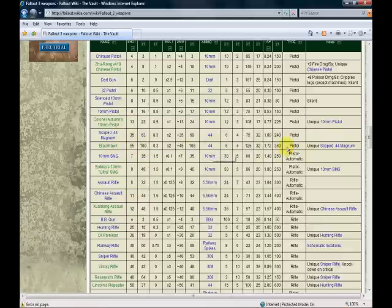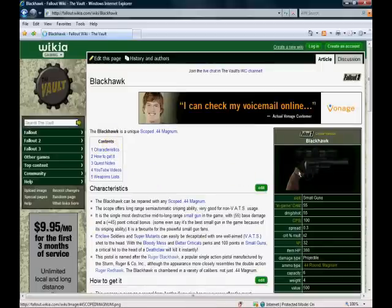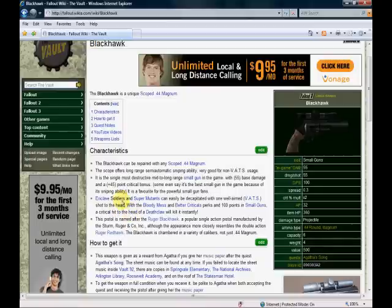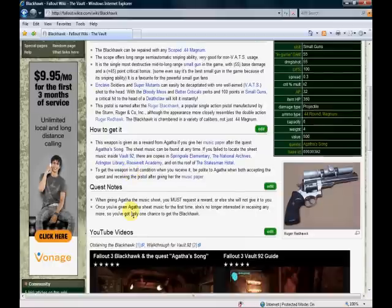Let's take a closer look at the Black Hawk. You can see it's a .44 caliber — it's a unique scoped .44 Magnum. Pretty much every gun in the game has a unique weapon associated with it, and you just don't find them anywhere. You usually have to complete a mission to get it or find it in a special area — they're not easy to get to. Here, a critical hit to the head of a Deathclaw will kill it instantly.